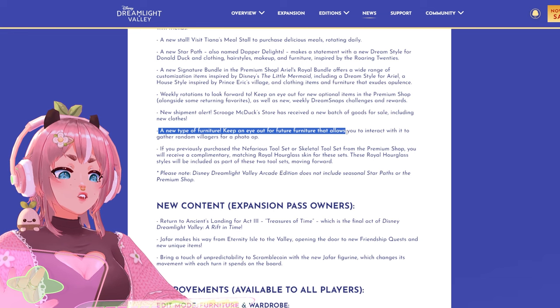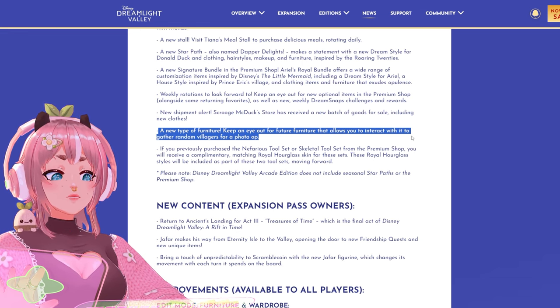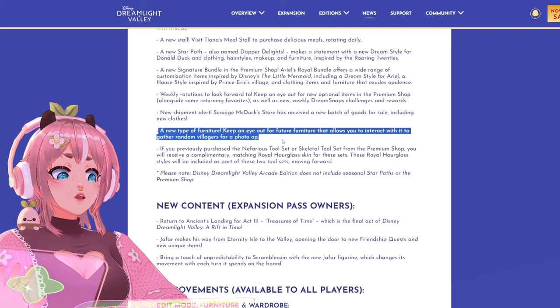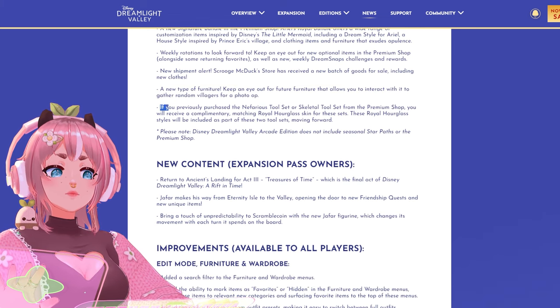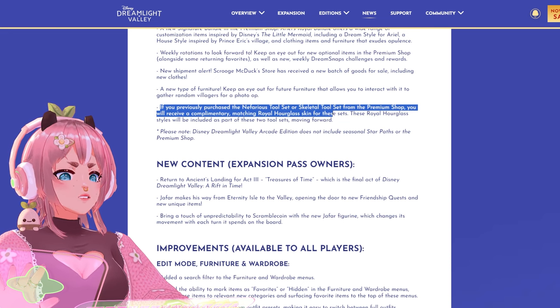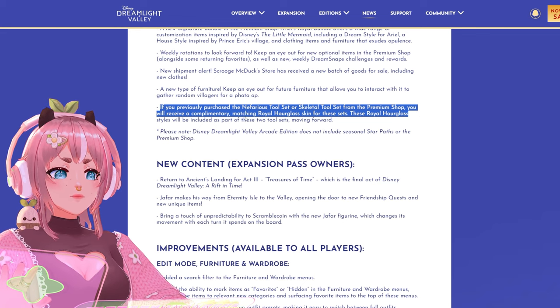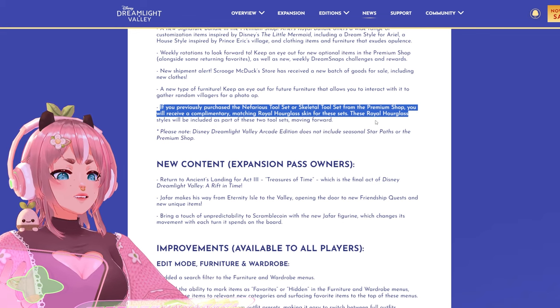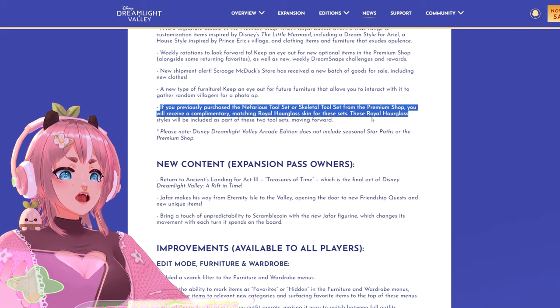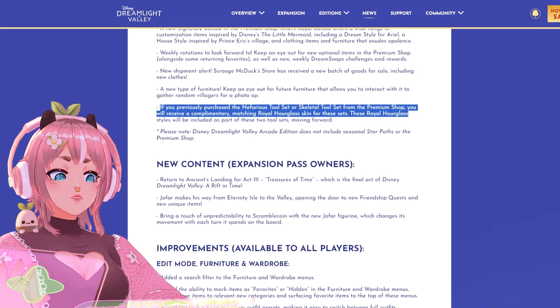A new type of furniture — keep an eye out for future furniture that allows you to interact with it to gather random villagers for a photo op. That's interesting! Also, if you previously purchased the Nefarious Tool Set or Skeletal Tool Set from the premium shop, you will receive a complimentary matching Royal Hourglass skin for those sets. These Royal Hourglass styles will be included as part of these two tool sets moving forward.